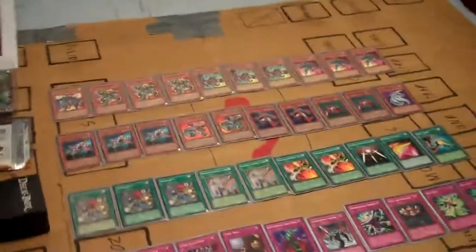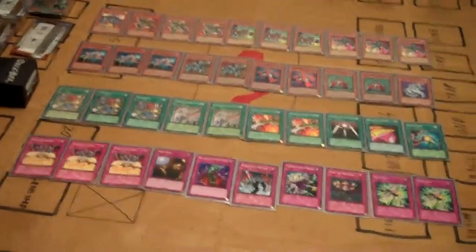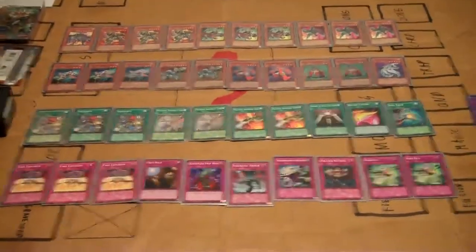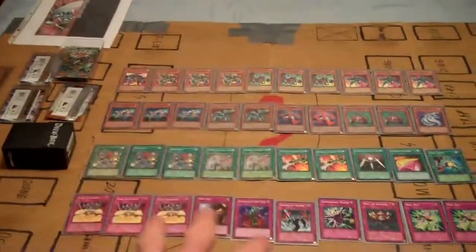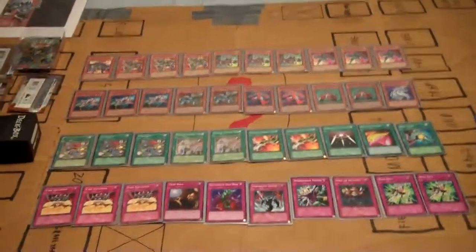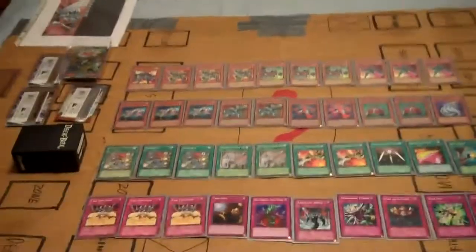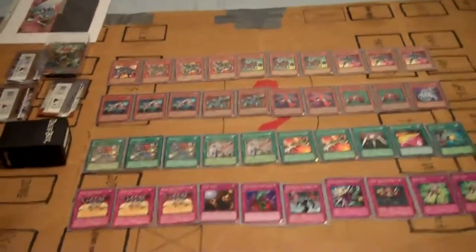Deckbox Zone. Dark Mechana. So, I think we're on week 7. Yes, it's week 7. This week will be Dark Mechana versus Light, which, oddly enough, has its own Deckbox Zone, and the link for that will be right up there. Don't forget to click on that and watch that one too, and see the two buttheads on Friday.